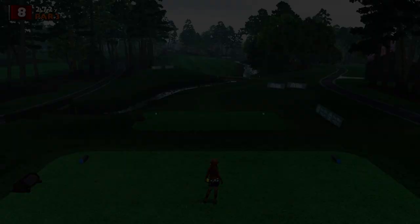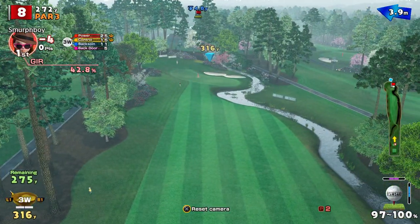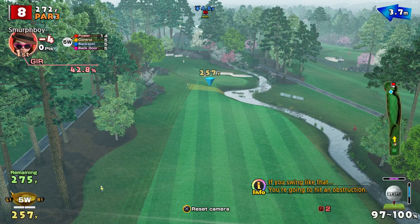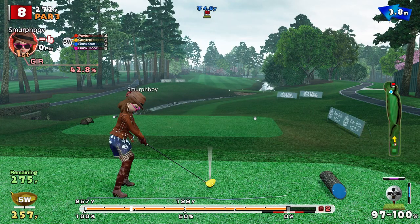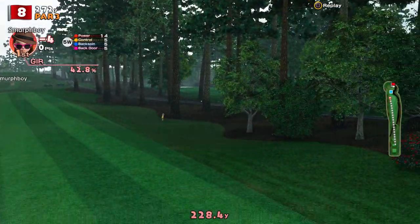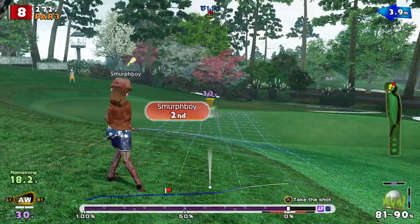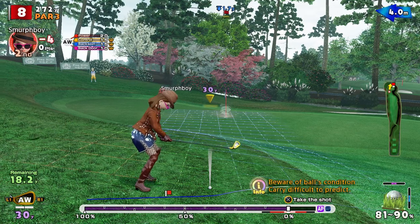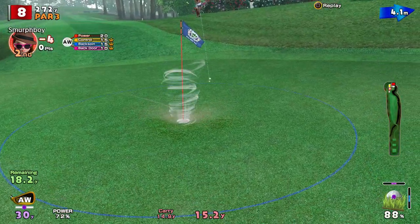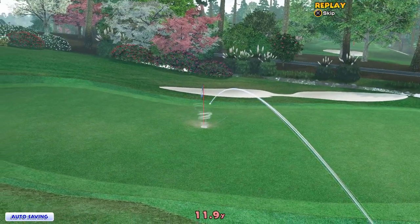Two pars in a row for some nice recovery, but we really should start hitting fairways. It's a par three — 272 yards. Yeah, 272 — that's what I said. I think a five wood is the shot, and we'll end up a bit left hopefully, because right is water. We've got the super topspin — waiting for a bit of a run and then it will hold up there. I'll get a chip, I just didn't want to go right and run into that water. I'm going to lose a bit off the impact — can I get it close enough? Yes! That's how you do it — it's not a conventional way to get a par but I'll take it.